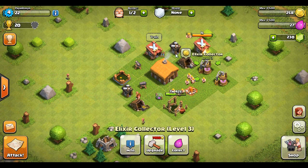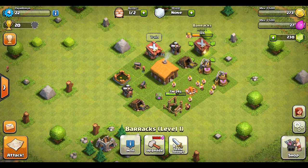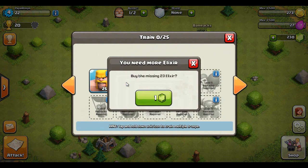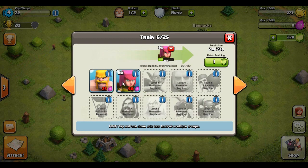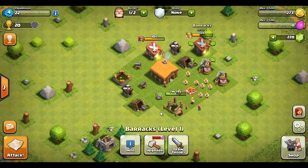Working out pretty well. You know what, let's gem some armies — I want to go on another raid. It's only one gem right now, not too bad. I want to make this entertaining for you guys. We need some more barbs, we need to get a big raid in before I end this episode. Let's go on a sick raid!